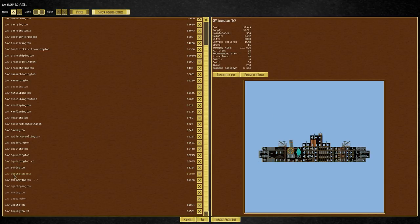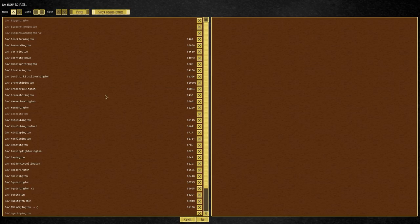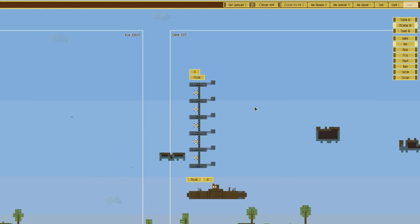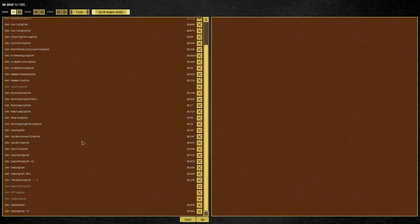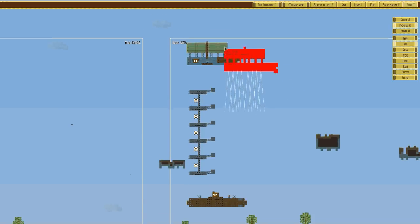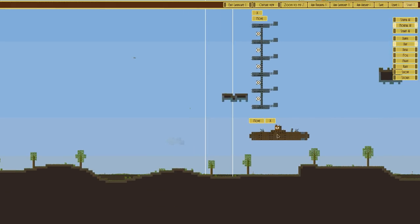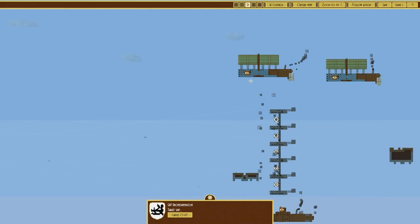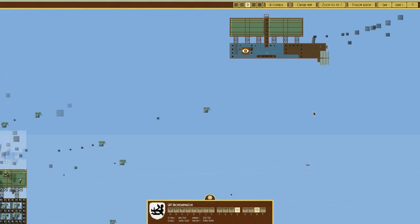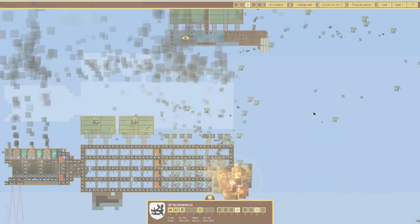We could go for a Squishington, or a Subbington - it's got some flak, but whatever. Let's try a split ship - moving the sub down. They're on 7,000. Airship again - a couple of Zeppingtons. Okay, so it's two Zeppingtons, one split ship, and the sub. Start the fight. First things first, get these to target the Zeppington, because the Zeppington is extremely effective - very efficient in terms of cost at around 1,500.